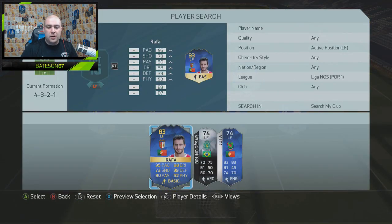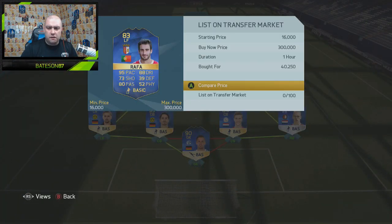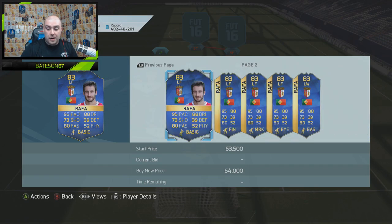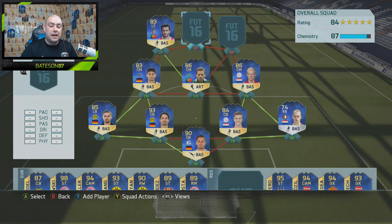In the left forward position we go with Rafa. I paid 40k for him and I'm curious to see how much he goes for now. His price has gone up a little bit — he's at 61k — but that isn't the player we are mainly talking about today. Even though it is a really strong attacking front three, it's mainly this right forward who is a beast.